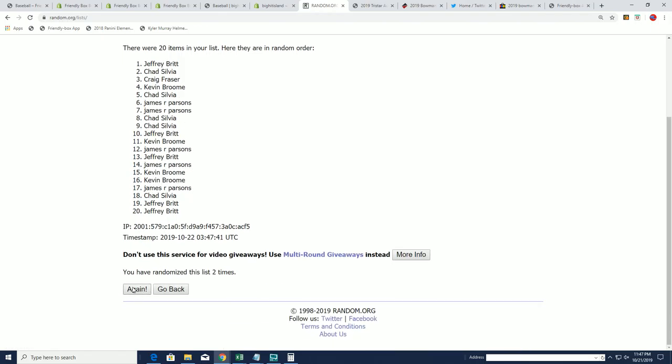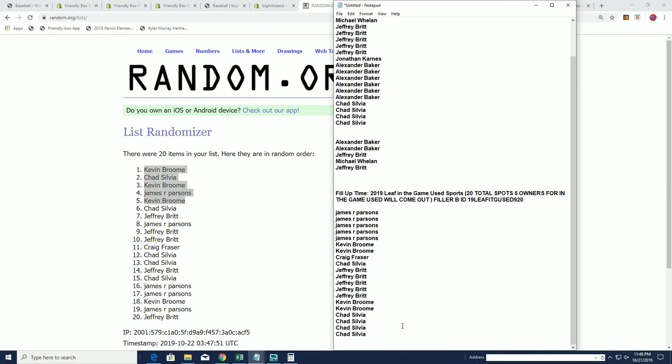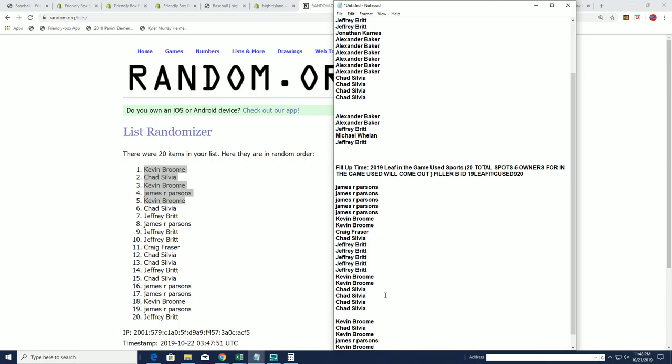Lucky number seven! Kevin, you did really good there — Kevin got three out of the five. My goodness, way to go Kevin, high five man! He scored real nice, coming away with some spots for maybe a quarter of the price or even less. That's great, terrific.